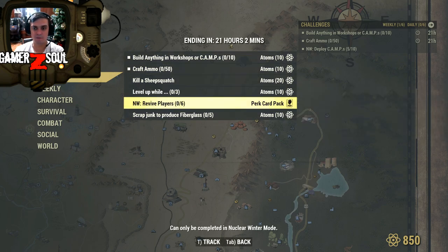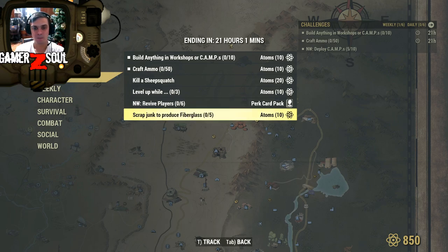In Nuclear Winter: revive 6 players. I mean, it's doable, but it's going to take some time — you've got to revive your teammates and usually you get shot while you're doing that. So I don't think I'll be able to complete this one. But to be honest, I have managed to get all the perk cards needed for my Nuclear Winter build.